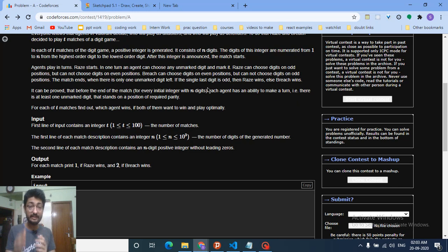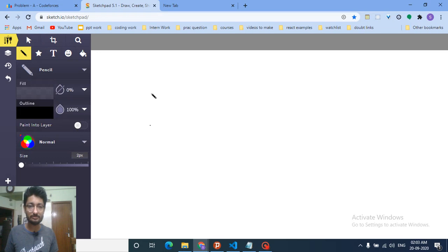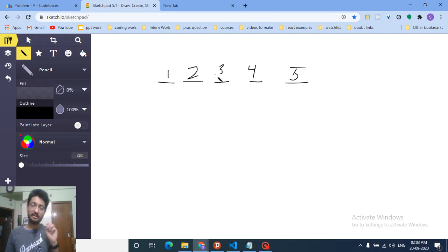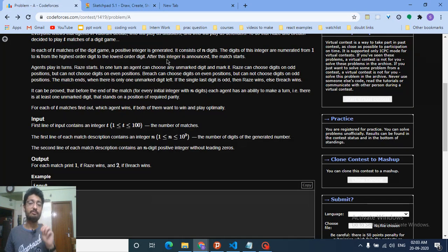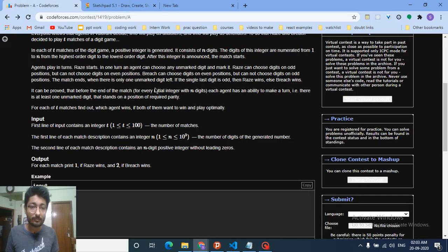Importantly, I am not deleting that position — if I deleted it the numbers would shift and odd/even positions would get disturbed. I'm just marking it out, so the number at an even position stays at the even position. For example, with a number like 1 2 3 4 5, Race marks odd positions and Breach marks even positions only.